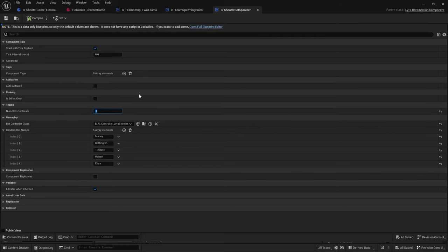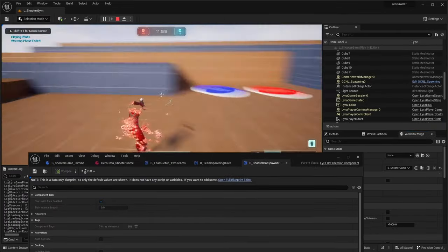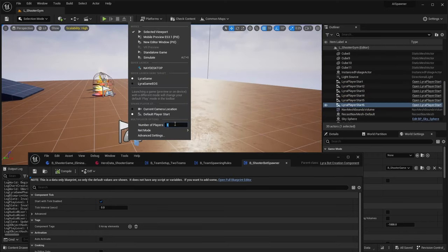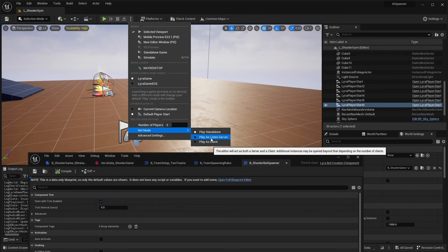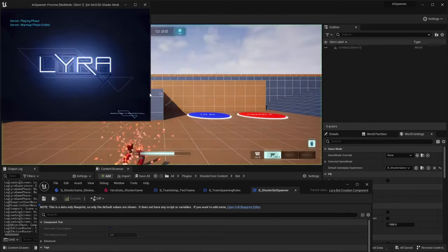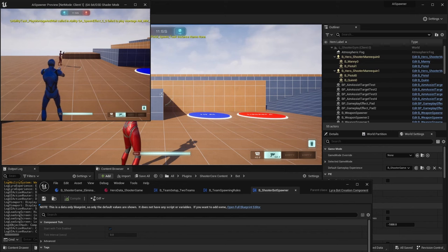With zero bots you'll just be alone. But if you add more players it will play as a listen server with a server and client. The players also make sure to choose the right amount of teams so that it's fair. Starting from a fresh 5.2 Lyra project, let's navigate to our favorite map.